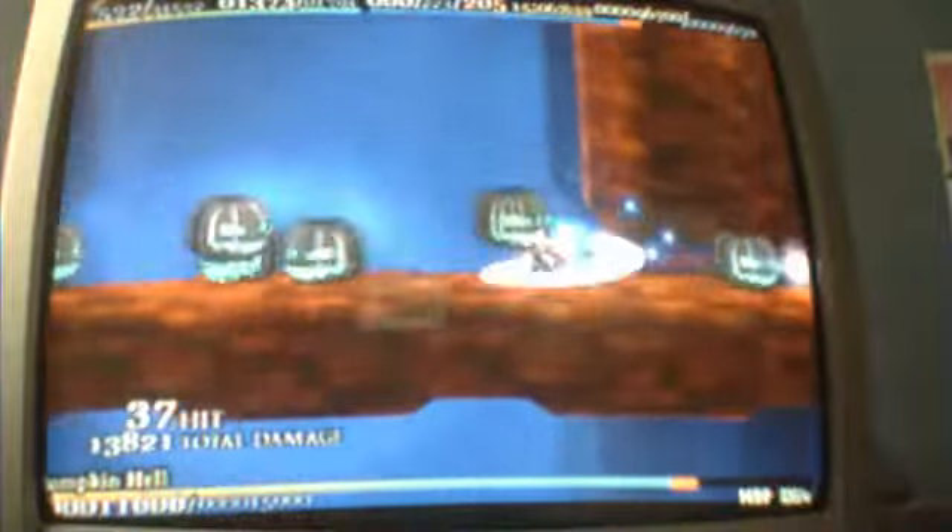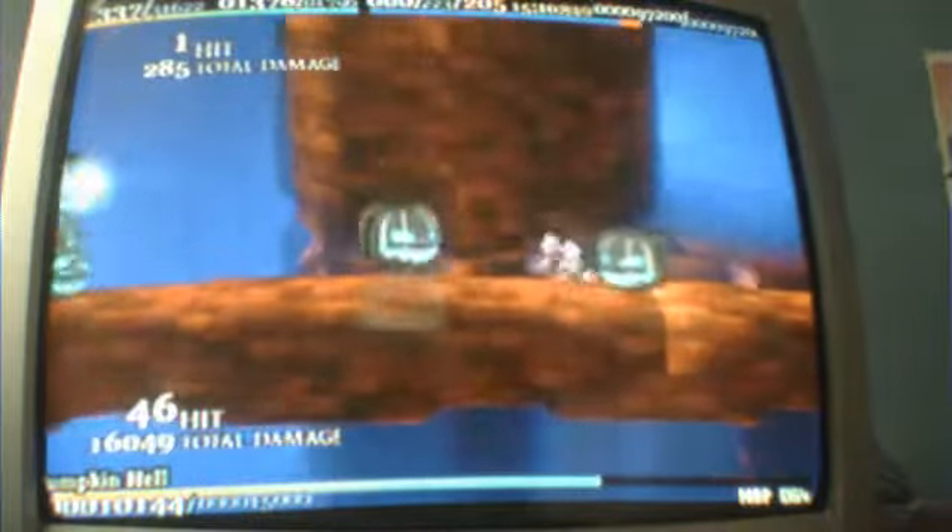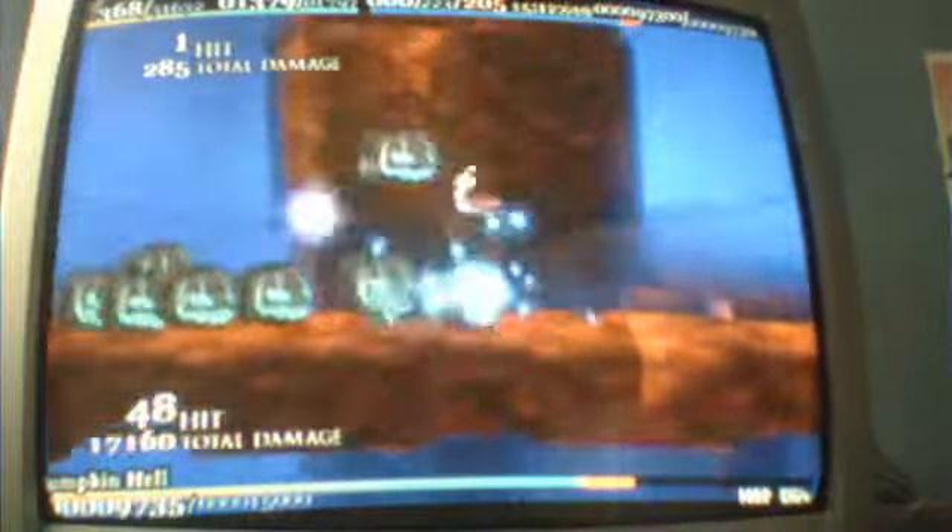If you can get high enough, there are orbs up there. There's a power-up orb and a health orb, and there's also an orb for an item that you can use to power up your character with. And there's an artifact item up there too.